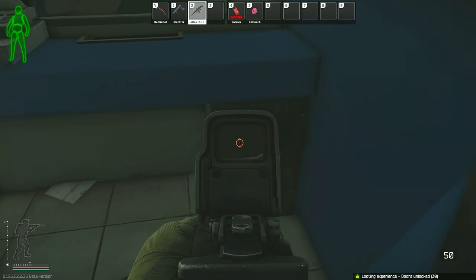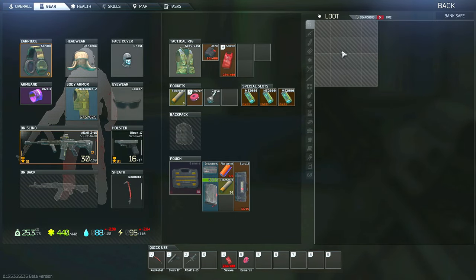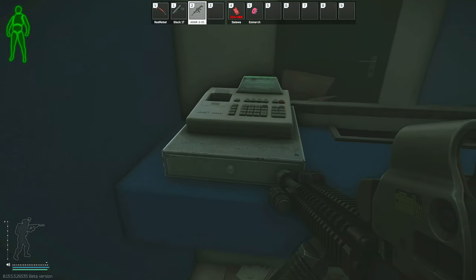The inside of these rooms is going to be identical, with there being a cash register as well as a safe in each one. They will essentially both be full of money, which includes rubles, USDs, and Euros.